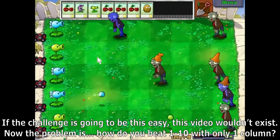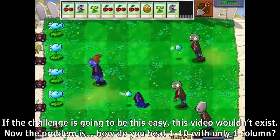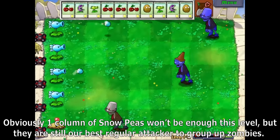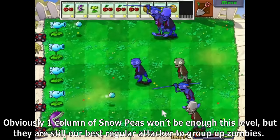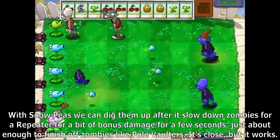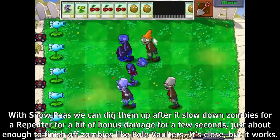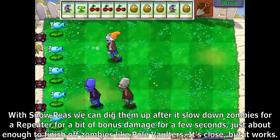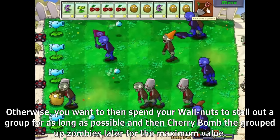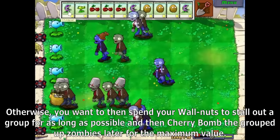If the challenge were this easy, this video wouldn't exist. The problem is how do you beat 1-10 with only one column? One column of Snow Peas won't be enough, but they are still our best regular attacker to group up zombies. With Snow Peas, we can dig them up after slowing down zombies and replace with a Repeater for bonus damage for a few seconds — just about enough to finish off zombies like Pole Vaulters. Otherwise, you want to spend Walnuts to stall out a group for as long as possible, then Cherry Bomb the grouped-up zombies for maximum value.